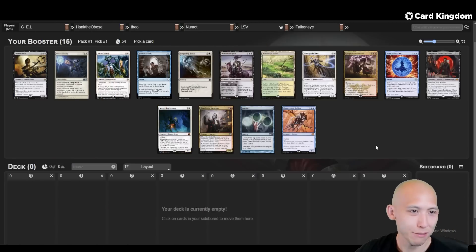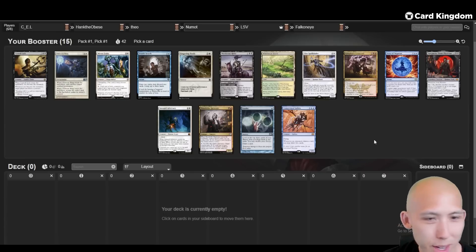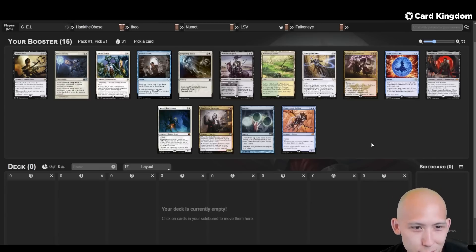What is up, my little tubers! We're back for some more drafting here on draftmancer.com with some more Team Vintage Cube draft. This time we do have Luis LSV in our pod. We did not open any power because we are extremely unlucky. But as always, thanks for watching - hit that like and subscribe, and check out cardkingdom.com/numat for all your Magic card needs. So if we didn't open power, what are we looking at here?